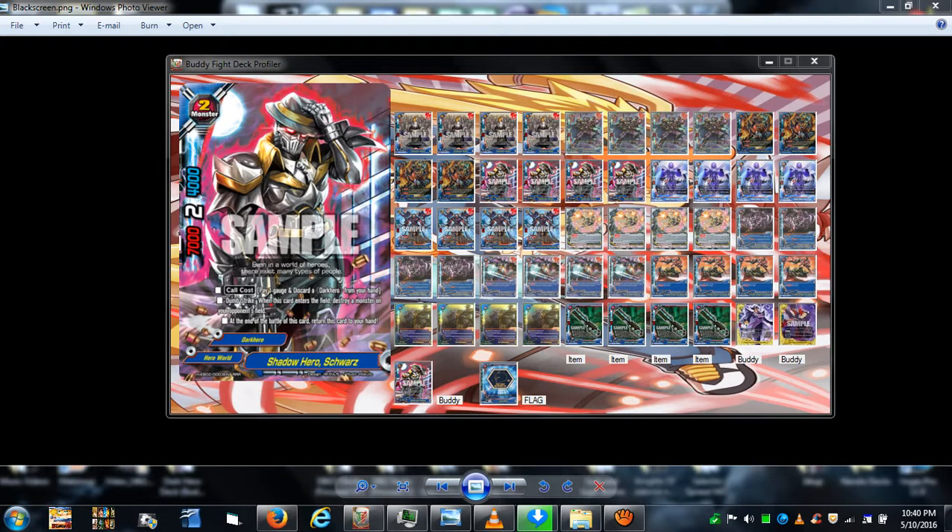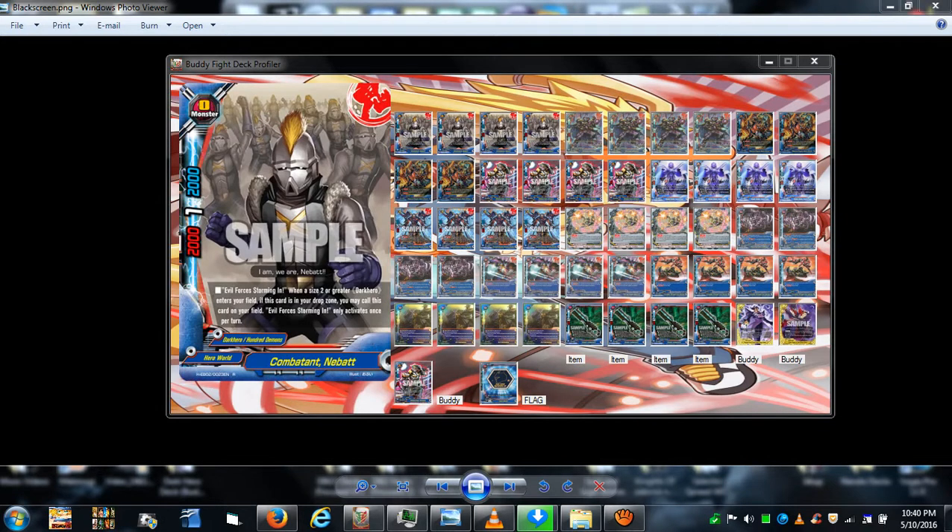This is my Dark Hero deck. The main strategy starts with Combatant Nibbet, which is a size zero. Whenever you play a size two or greater Dark Hero monster, you can summon this card from the drop zone onto your side of the field. You can only do that once per turn.